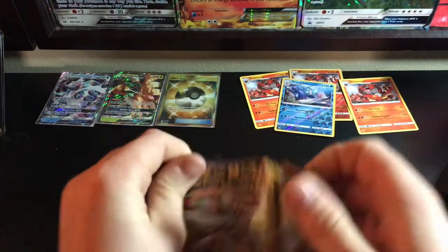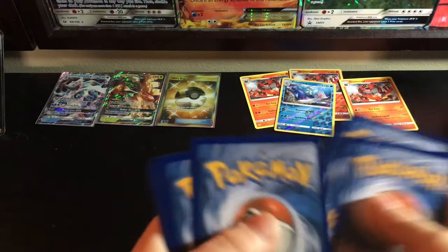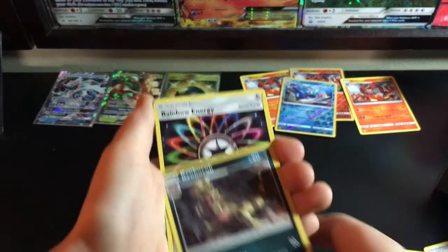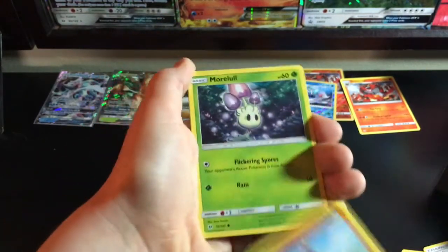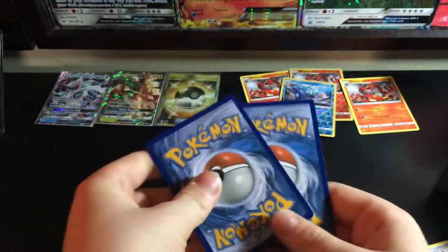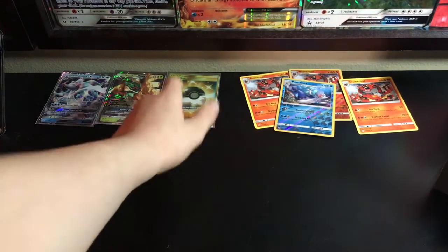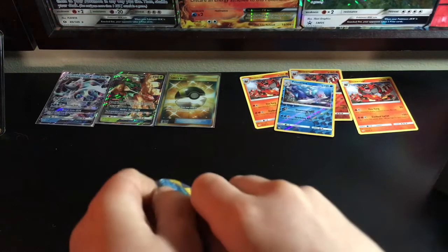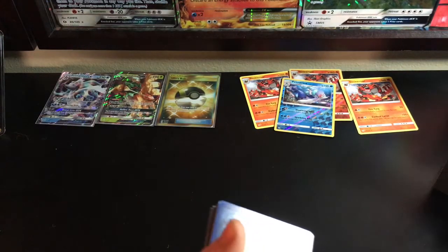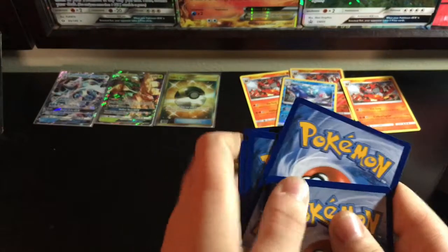Seventh pack — can we get the goods again? We got: Spark Energy, Croconaw, Rainbow Energy, Charjabug, Sandygast, Morelull, Fomantis, Surskit, Growlithe, Crobat, and Golduck. I am not mad at all because we have that Ultra Ball — who knows how much it's going to go for on eBay, hopefully a lot. Luck can only go so far — right?